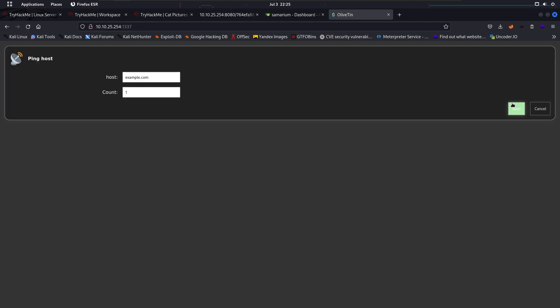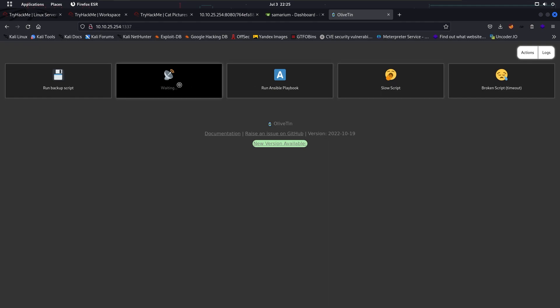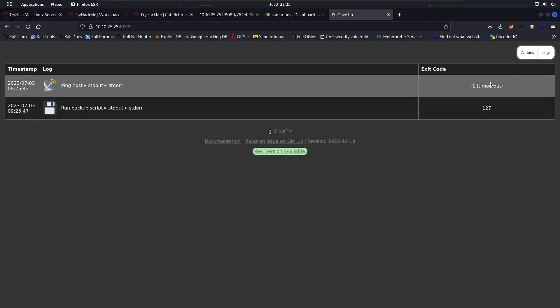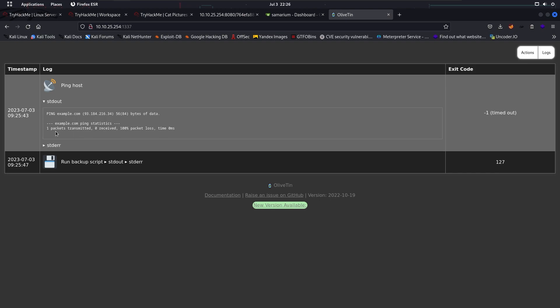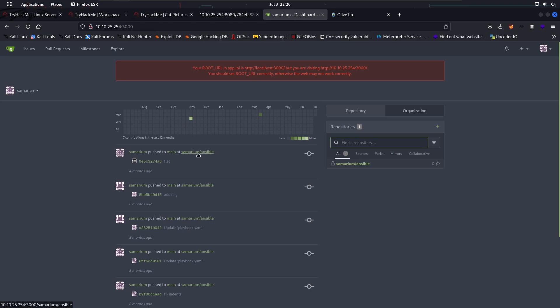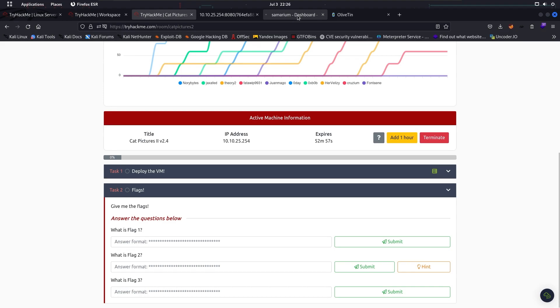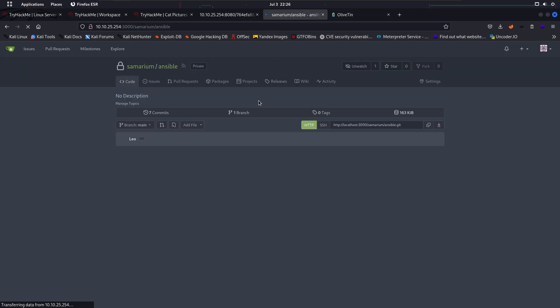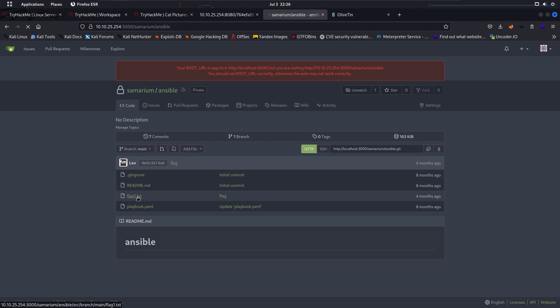What's this? We clicked and here is the lock — it's giving us the output. Let's check the summary. Flag one — okay, we got our flag 1.